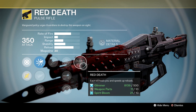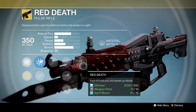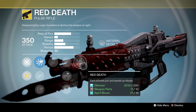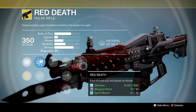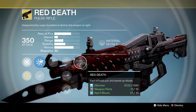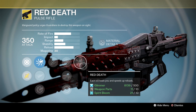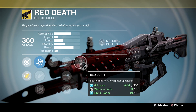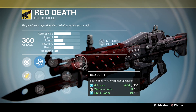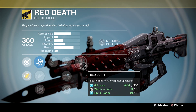So how's Red Death, and should you buy it if you've got enough Strange Coins? Well, if you haven't got it, by all means add it to your collection. I am an ambassador for collecting exotics, so pick it up. Because maybe, possibly in the near future, this archetype of Pulse Rifle may get a little bit of love from the Crucible balancing department. As it stands at the moment, it's not exactly underpowered, but it is slightly uncompetitive when going up against the current meta.